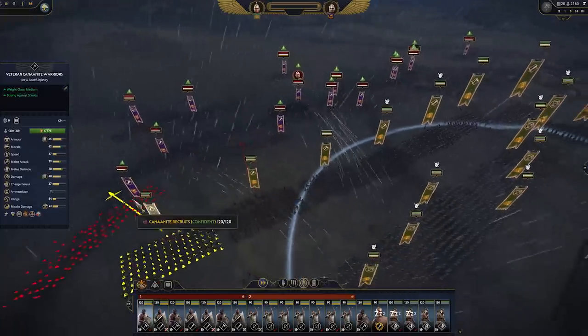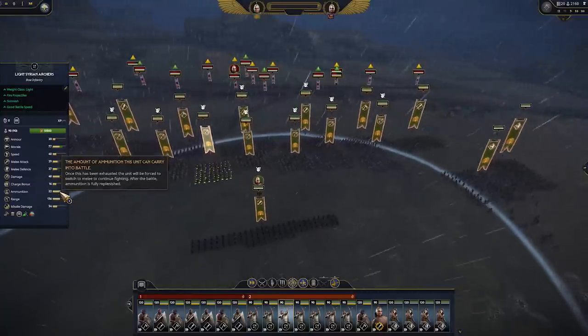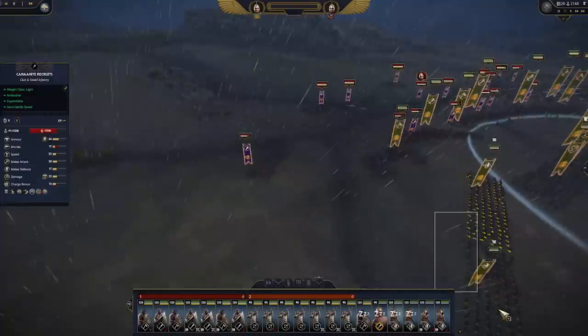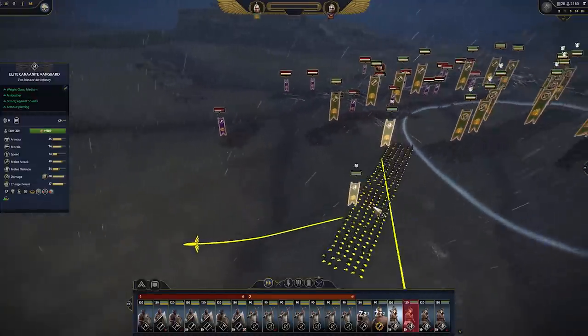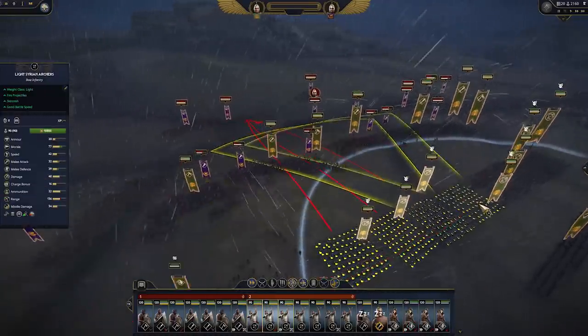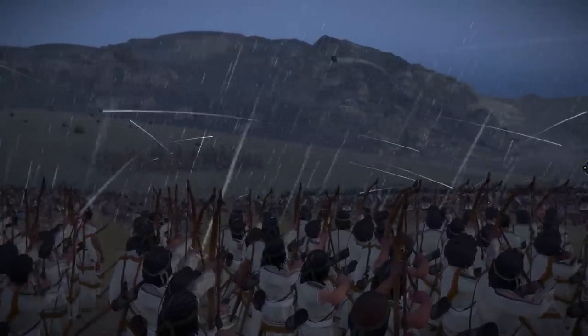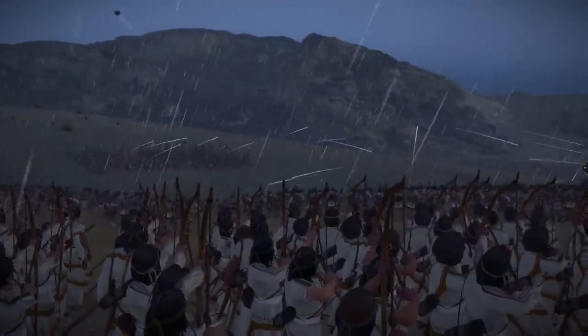Andy continues the trend of forcing us to play every battle, with the only righteous path being forwards. But he makes an interesting deviation — clearly a man of culture, he's given us high ammunition capacity for our ranged units. This means we can pelt enemies from afar while avoiding damage ourselves, unless they shoot back. Well well well, looks like we've got ourselves a good old-fashioned shootout.